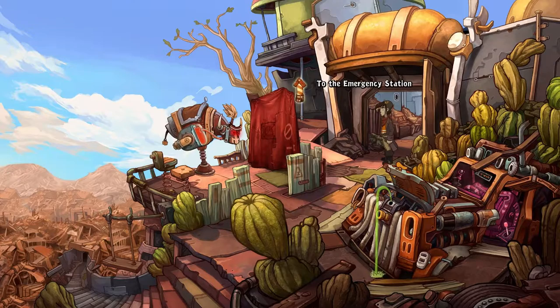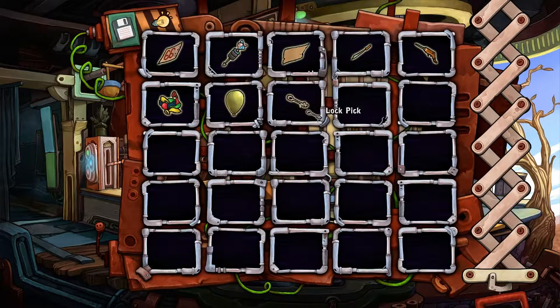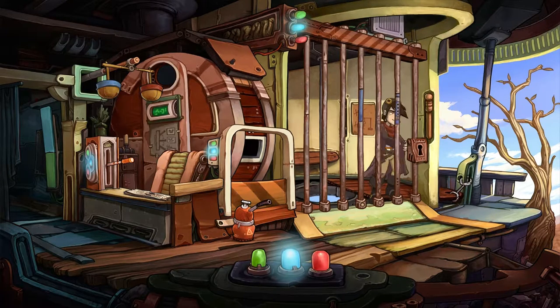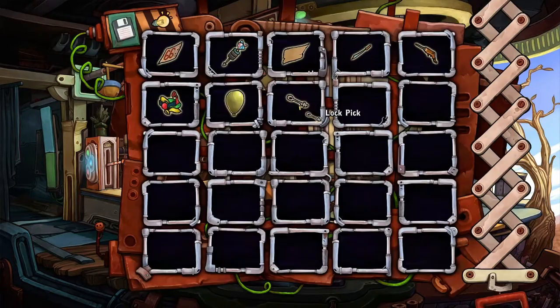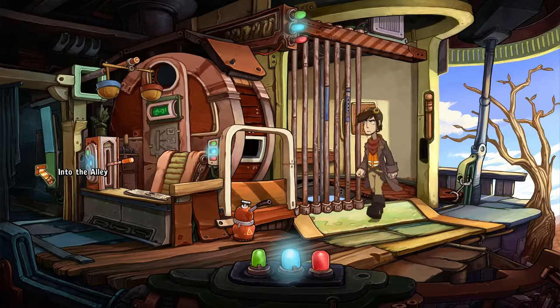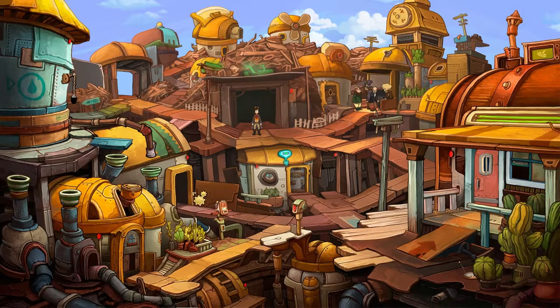We can go into the cell and get the lockpick. And I think we can use it to open... yeah. So that's how you do that. Now we've also got a lockpick, so we can go and open that first aid kit. Let's go and see what's in there.